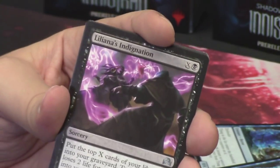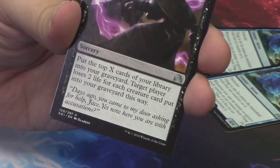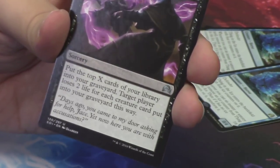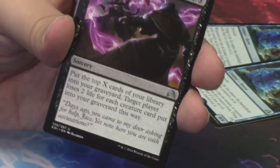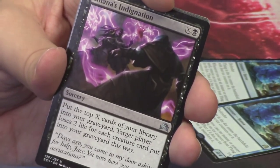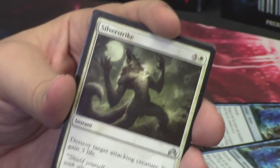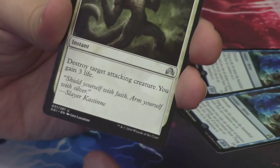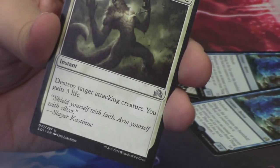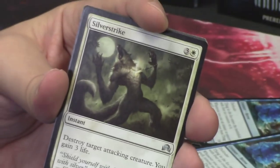Behind that we have Liliana's Indignation — more awesome colors, more purple. It's Liliana and Jace talking to one another; we've seen that already in the stories. Looks fantastic. Silver Strike is next — that looks awesome. Destroy target attacking creature, and that werewolf does look really upset — killed by silver, which is super flavorful for werewolves.